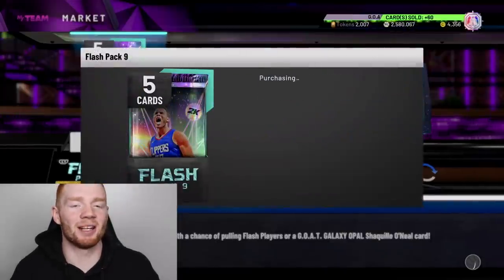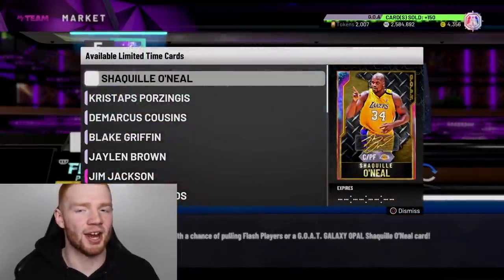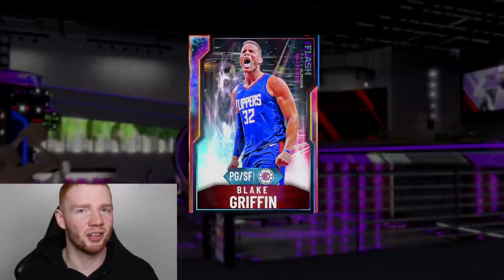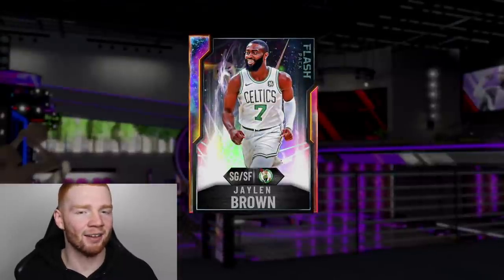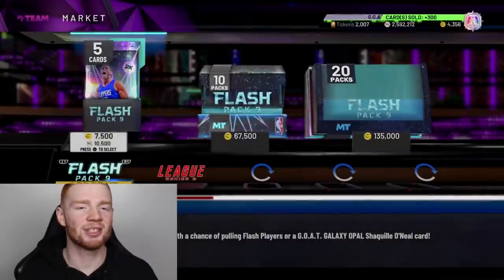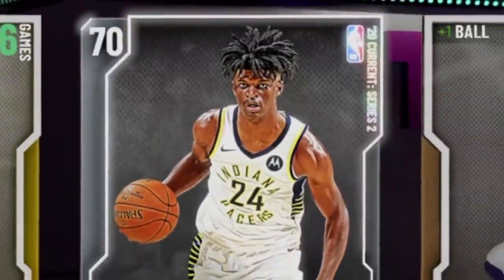It wouldn't be one of my pack openings if we don't end off with a single. Let's go into this and see if we can end with a bang. Although we didn't get GOAT Shaq from these packs, I'm actually really happy with how they turned out because we pulled the Glitch Chris Porzingis and also the Glitch Blake Griffin. They're actually not going for too much. But then we also pulled every single other card needed in the Flash 9 set — DeMarcus Cousins and Jalen Brown — all the Pink Diamonds as well. We got quite a lot of dupes for the Pink Diamonds. I'd say the pack opening was a medium — it was all right.